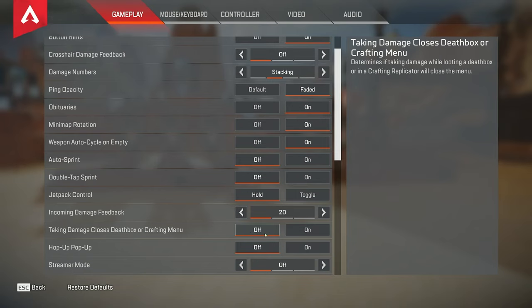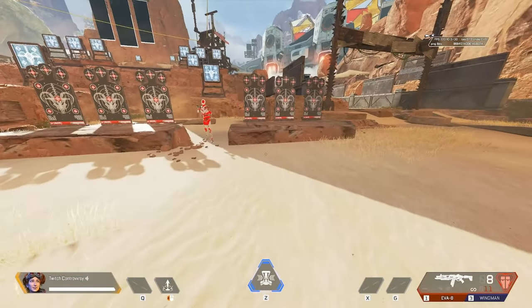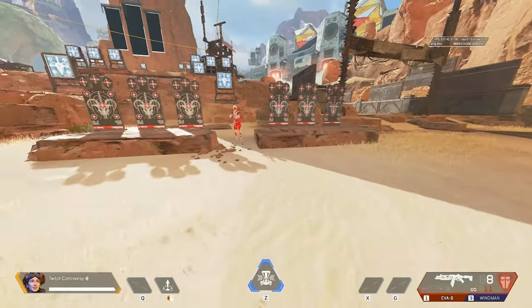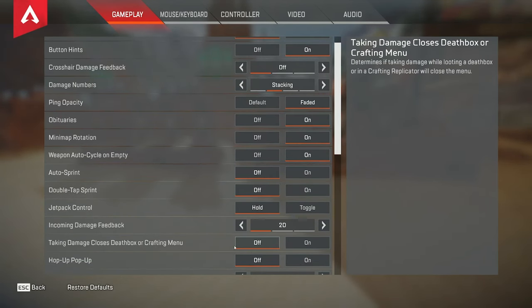This next one is a big one for both inputs — you want to have this off. A lot of controller players struggle to armor swap while in death boxes. You want to make sure this is off so that you can armor swap whenever you're in a death box even if you're being shot at, because if you're trying to armor swap it's already hard enough on controller. If this is on, whenever you take damage it kicks you out of the death box. So make sure you definitely have this off, especially on controller, but also on mouse and keyboard.